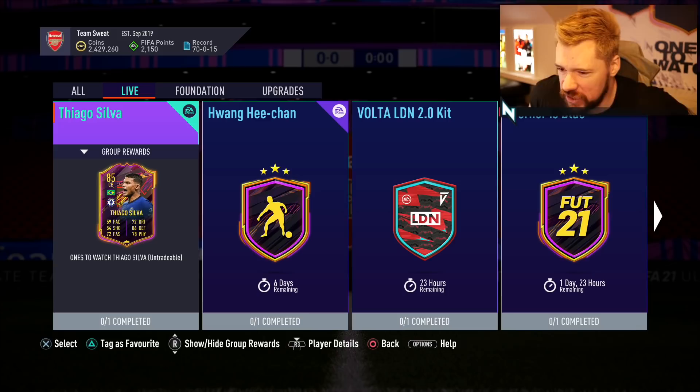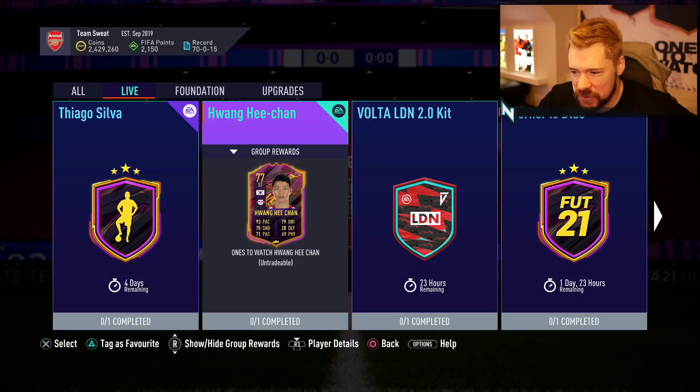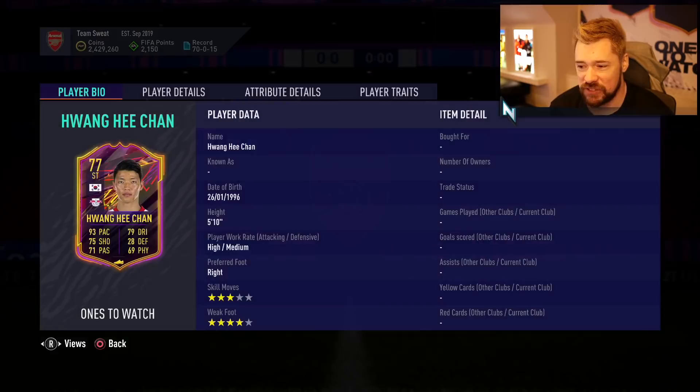What's up guys, Nepentes here and welcome back to another FIFA 21 video. EA have released a brand new one-to-watch SBC player and they know exactly what they're doing. Hwang Hee Chan is the one-to-watch SBC available now in FIFA 21, and he's already destroying people. What I love about Hwang Hee Chan is obviously the link to Heung-min Son.